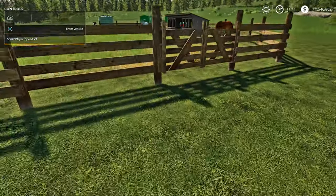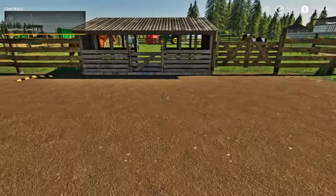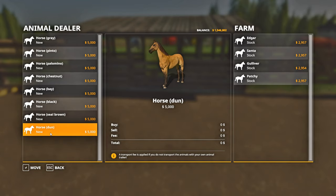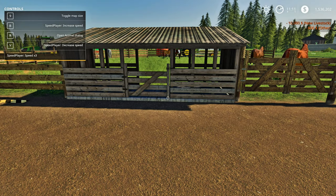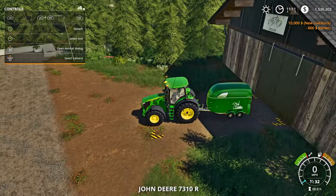The horses now have food - oats, hay, water, and the required straw. Now I'll show you how to purchase your animals. Go into here and hit R to bring up your animal dialogue. This paddock holds eight horses only. We're going to purchase two more. There's a $600 fee which is simply a transportation fee. Hit confirm and you now have two more horses.